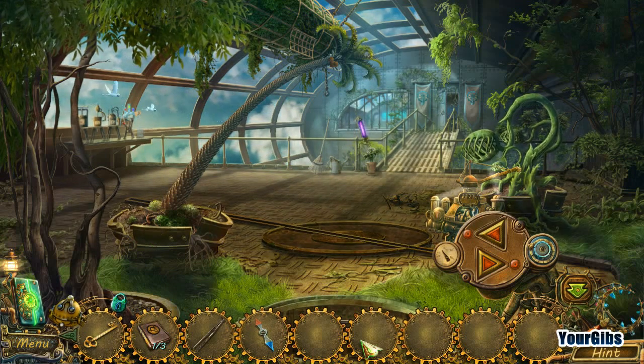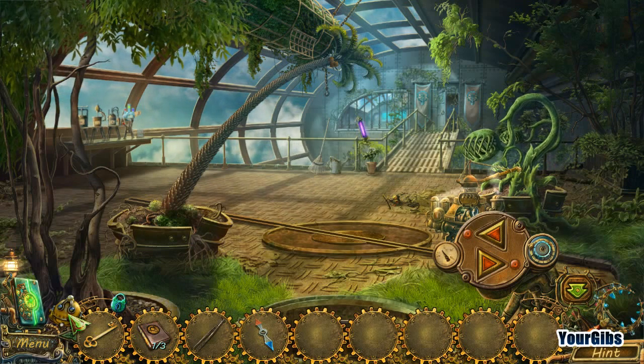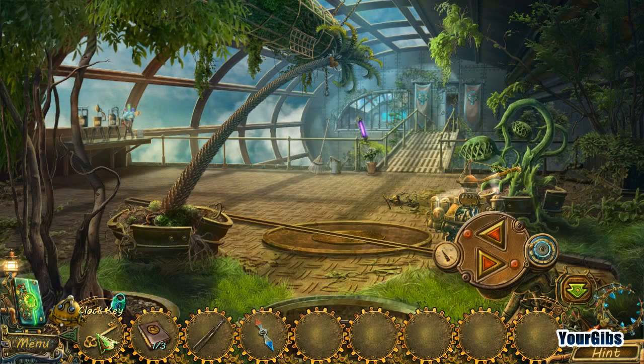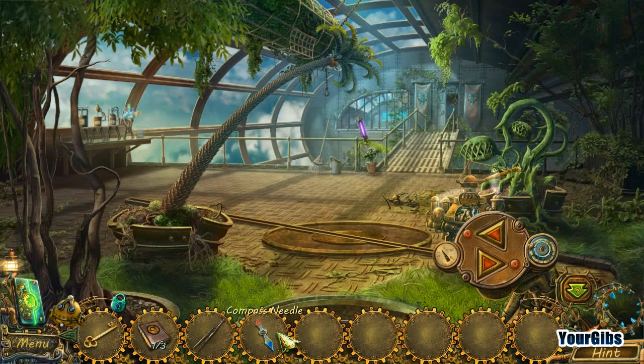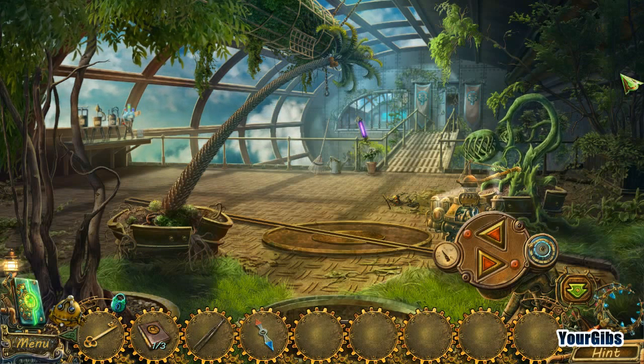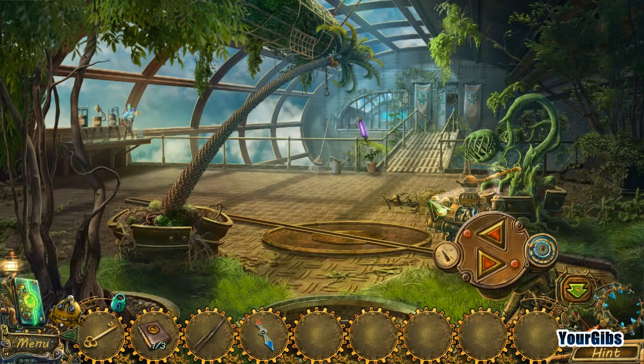We have our little inventory check here. We've got Jim — we had Jim in the last episode, which was kind of cool. We've got a clock key, one out of three books, tweezers, and a compass needle. We had grown our good friend here, and he had chewed on a little robot.